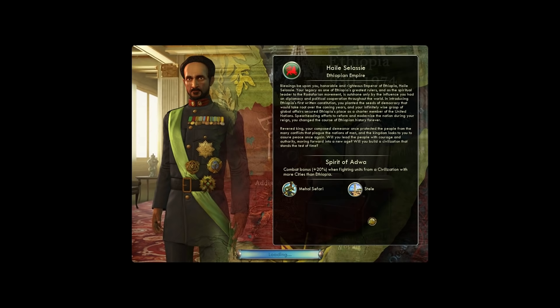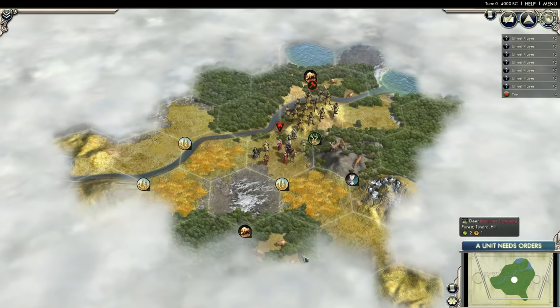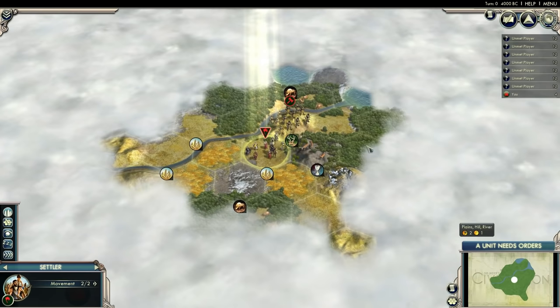My special building replaces Monument and gives extra plus to Faith on top of the regular Cultural Bonus from the Monument. This is quite nice in the early game for starting the religion. And the special unit Ethiopia has replaces Rifleman and gets stronger the closer they are to the capital, which should also work very nicely with Cultural Victory since I won't be using more than maybe 4 cities.